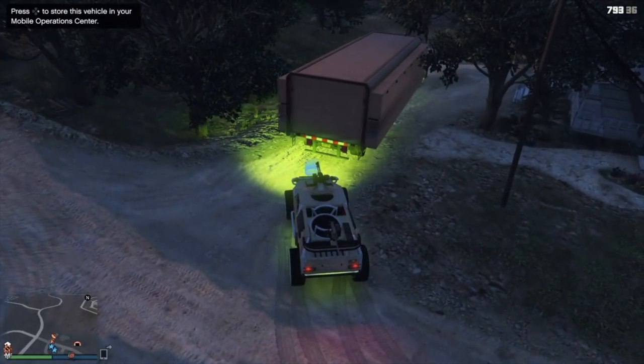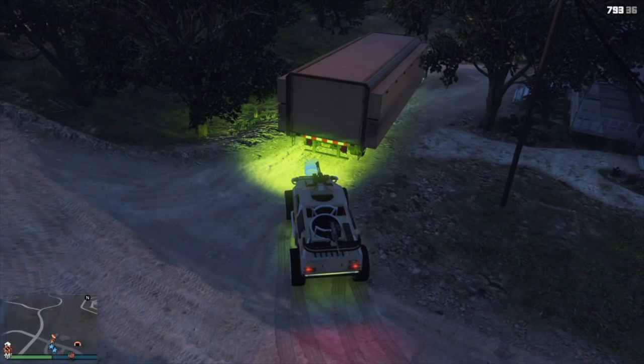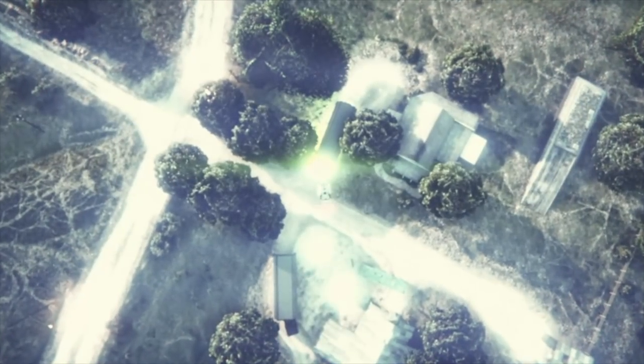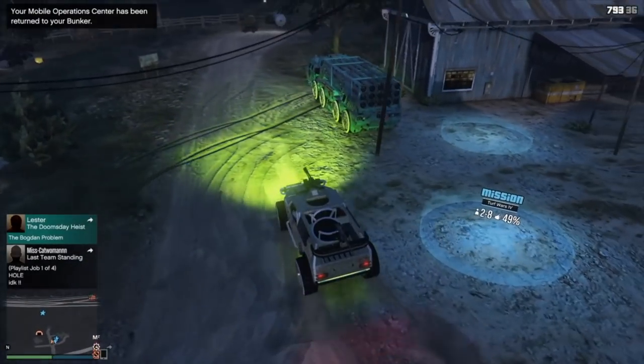I'm going to glitch out here quickly — I'll hit right on the d-pad, join my friend that's in the job, and spam through the alerts. It'll take me up in the clouds and bring me back down. However you do that is up to you, but now I am glitched out.